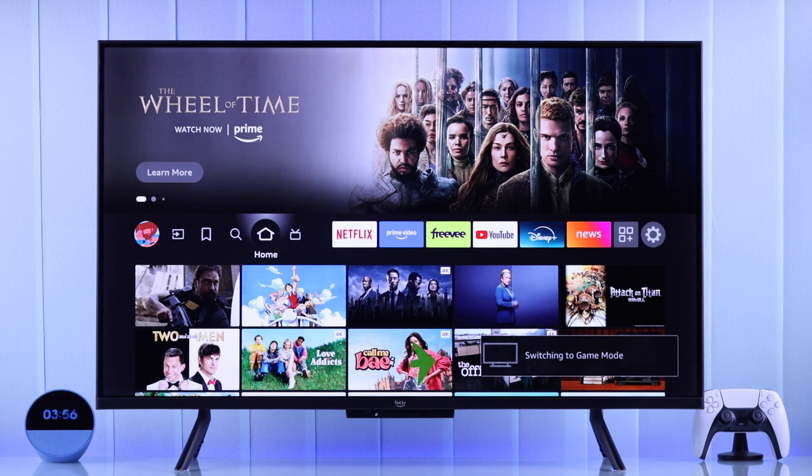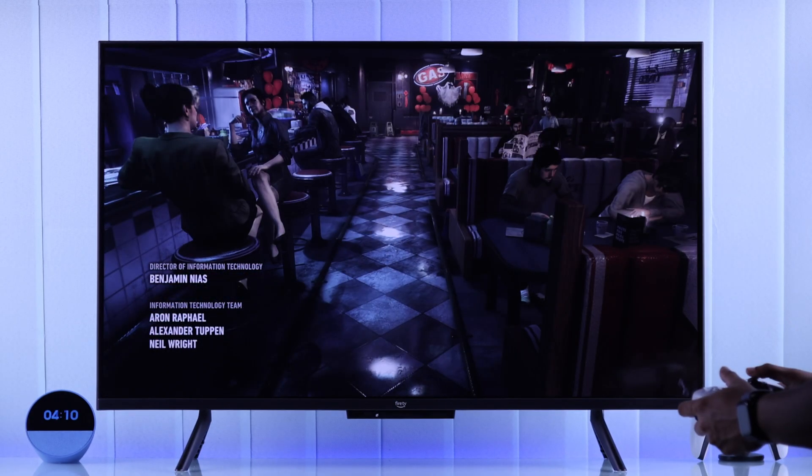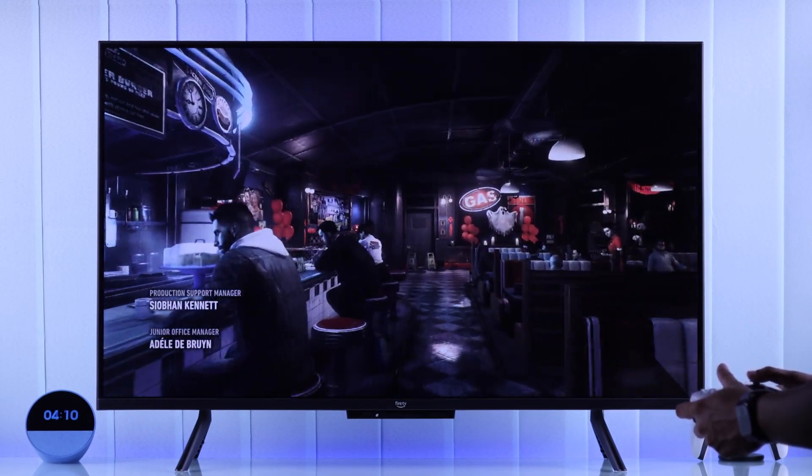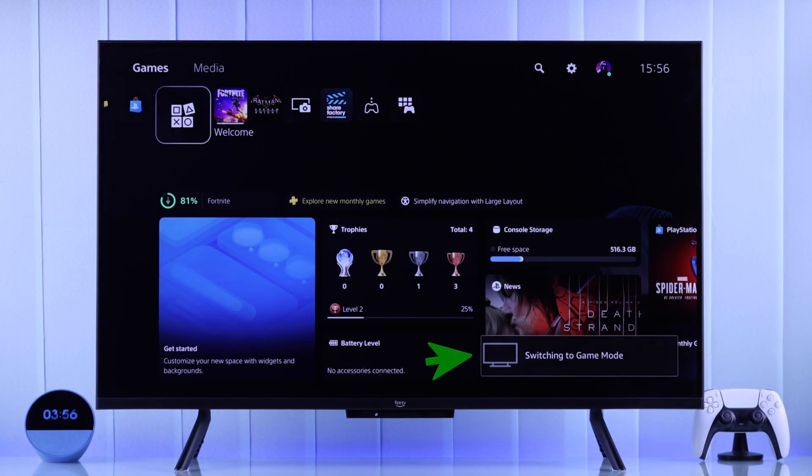Your Amazon Fire TV has a built-in gaming mode, which you can enable to get less input lag or latency while you're gaming, but sometimes you may need to turn on game mode manually. In this guide, I'll show you how you can enable or disable game mode on your Amazon Fire TV in just a few seconds.